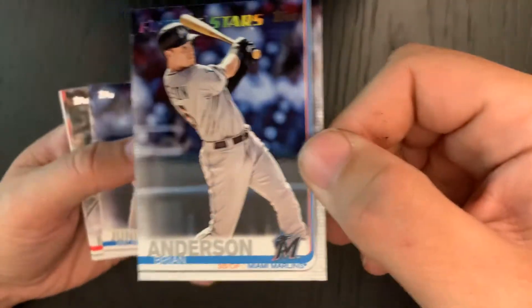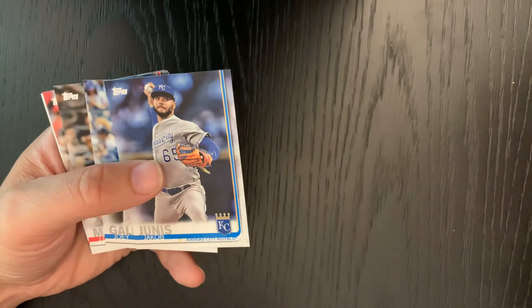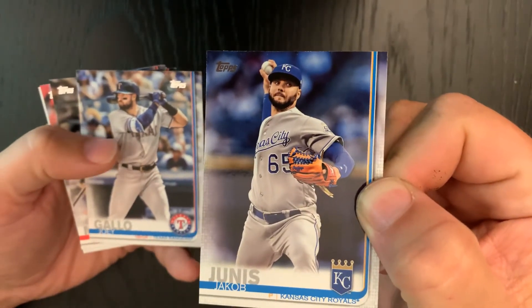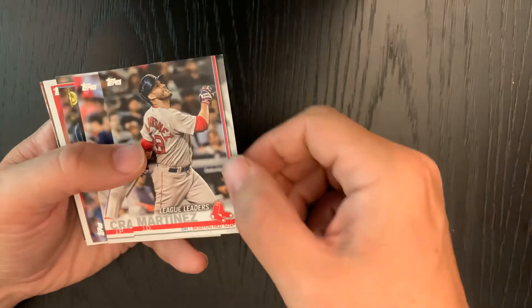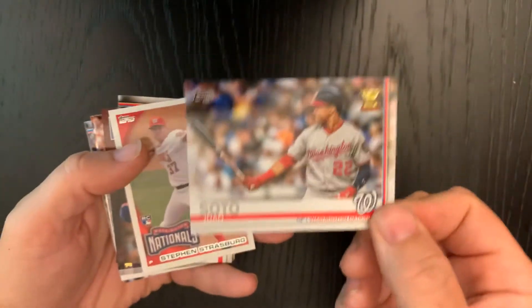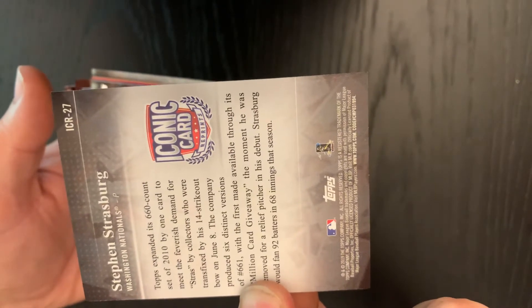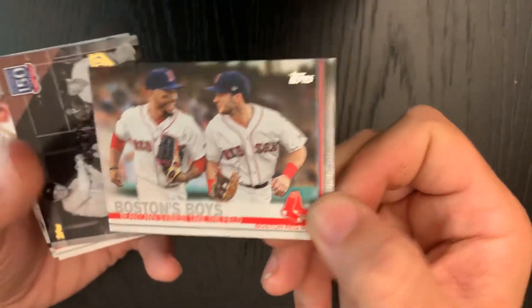Future Stars card of Brian Anderson — be great Brian, be great. We have a Jacob Junis, that's how I'm pronouncing it whether he likes it or not. Joey Gallo, JD Martinez league leader — way to go JD. JP Crawford — we're into the initials section of the pack. Juan Soto, nice little card. A Steven Strasburg iconic reprint from '27. And a couple Boston Red Sox guys in the field.